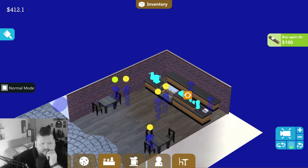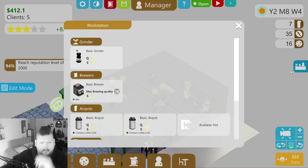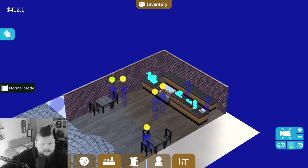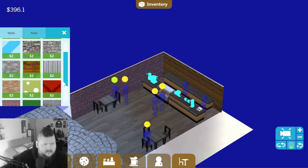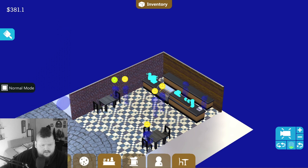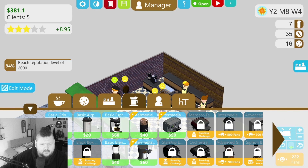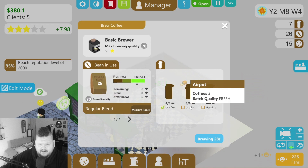We want to replace the counter — there we go. All our stuff is here. Let's buy another aeropress — wait, we had one in storage. Edit mode — let's brighten up this back wall and check the floor options. This one looks cool and neat, let's do that. Normal mode. We'll just go ahead and buy the extra aeropress for 20 bucks so we'll have extra ones to keep running and brewing batches of coffee.